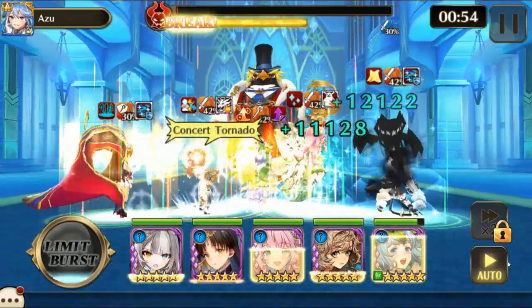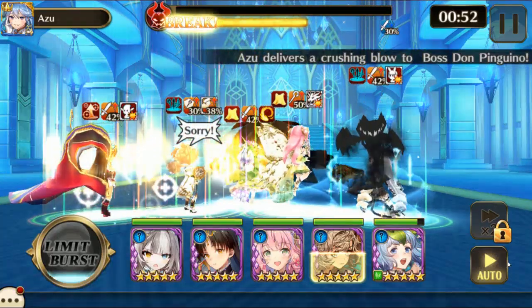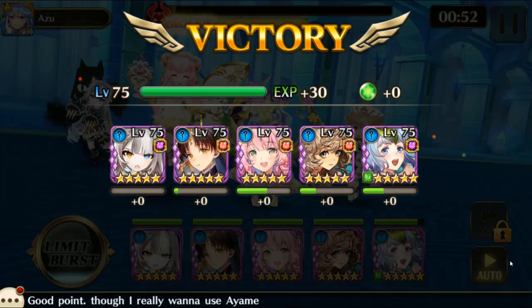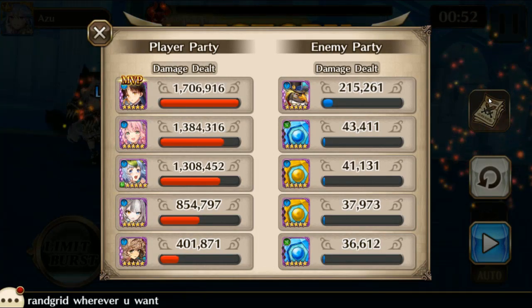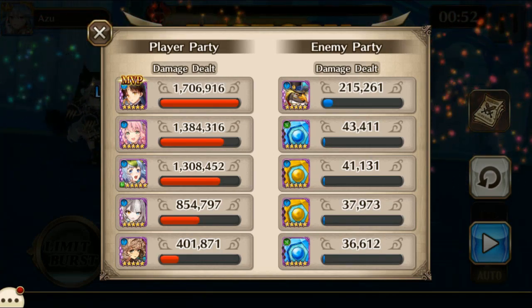It should go down pretty easy — I have around a minute left most of the time. I'd probably go through and change the order of some of my gear to make it a little faster, but I just kind of threw that together in a few minutes. Checking the damage breakdown, Kaguya, Senia, and Terra did the most. That's it, thank you for watching.